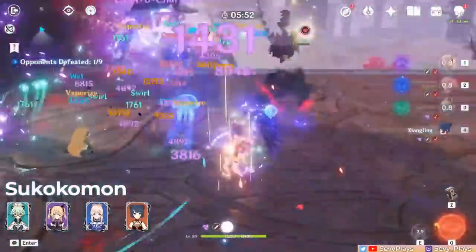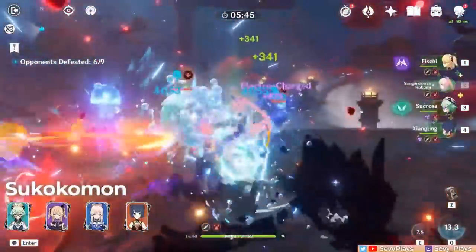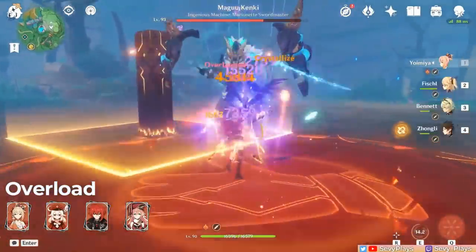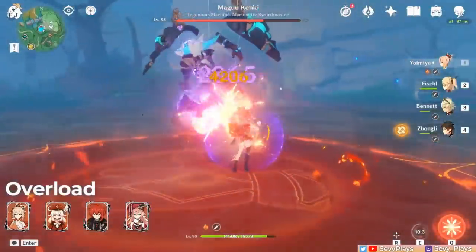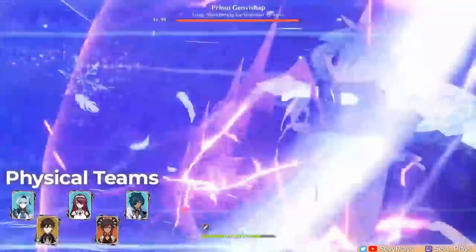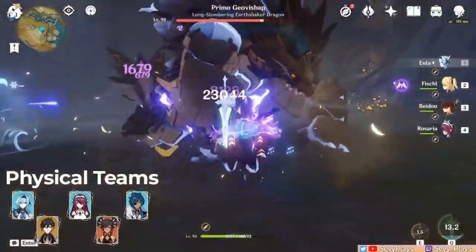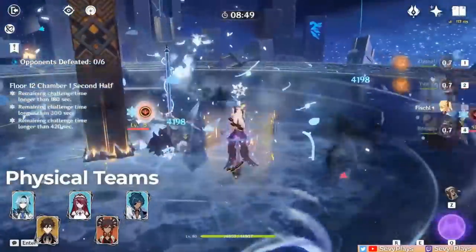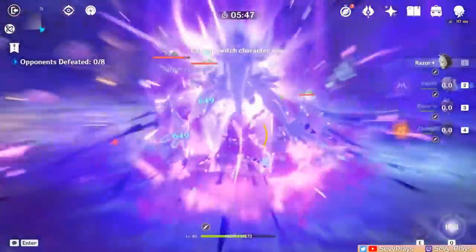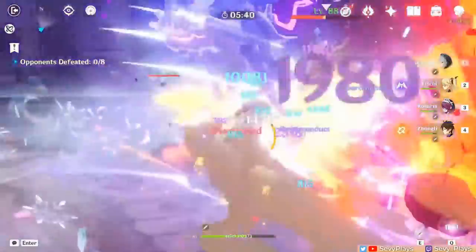One recently popularized reaction team that Fischl works exceptionally well in is the Tsukkomon team, composed of Sucrose, Fischl, Kokomi, and Xiangling. Overload teams are also an option with Fischl paired with Pyro units like Yoimiya, Klee, or Diluc — Fischl supplements Yoimiya's single target-focused playstyle by triggering AoE overload damage. Fischl is also great in physical teams — pairing her with cryo-physical DPS's like Eula, Rosaria, or Kaeya is convenient as you already have a reliable Superconduct combo. For Razor teams, Fischl is a strong niche member, providing Electro resonance and a reliable source of Electro particles since Razor cannot produce particles in his burst state.